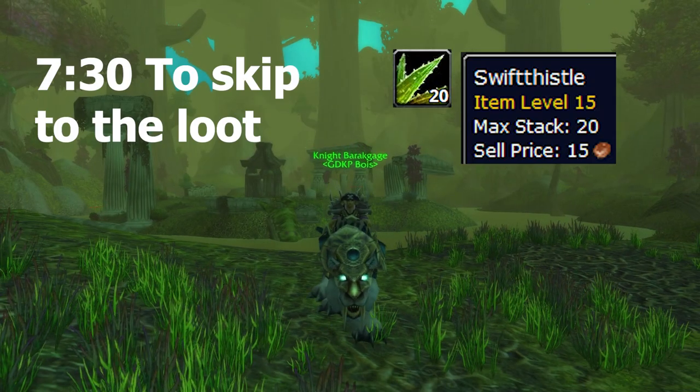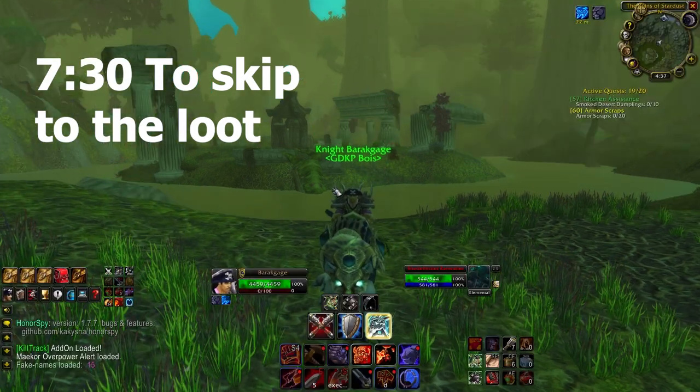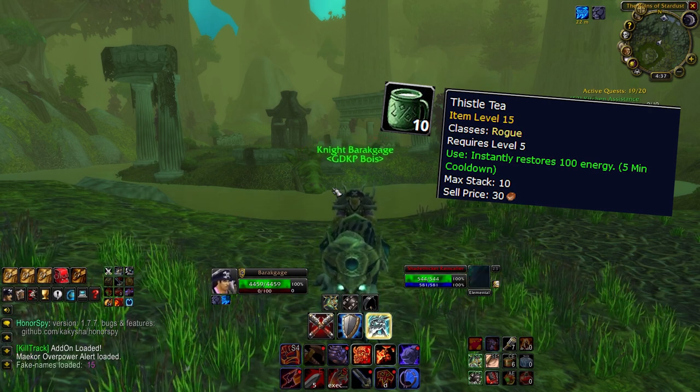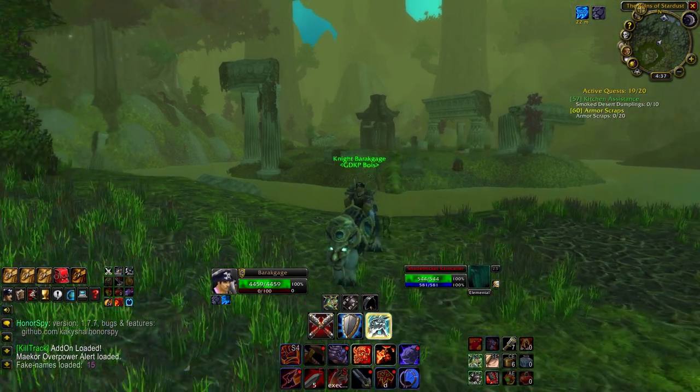Swift Thistle is one of the most commonly used reagents in all of Classic WoW. It's used for rogues to make Thistle Tea — a consumable that increases their energy by 100, which is basically stupidly strong and lets them completely burst down almost anybody in a 1v1. It's also used for Swiftness Potions.